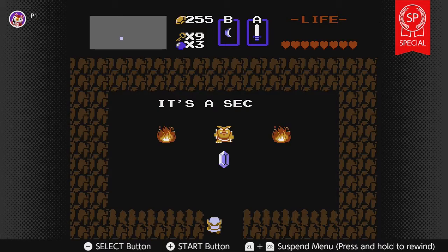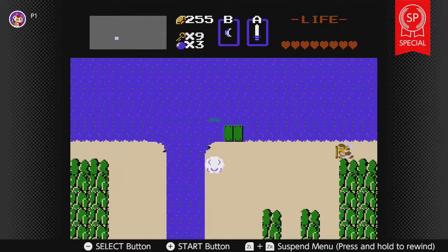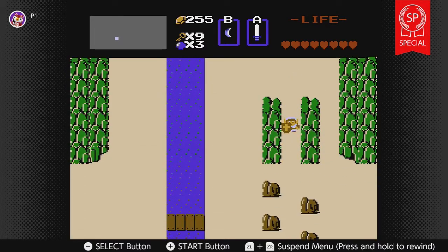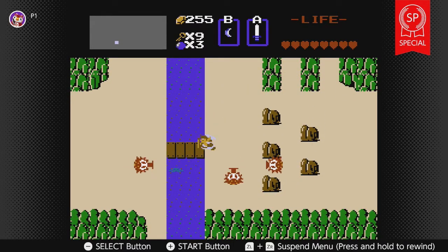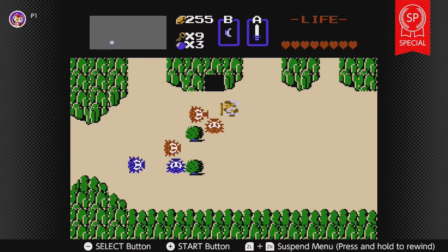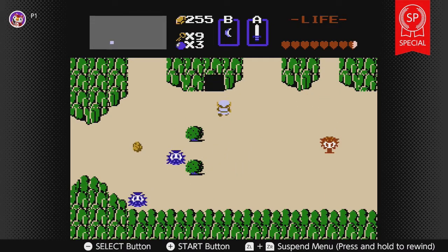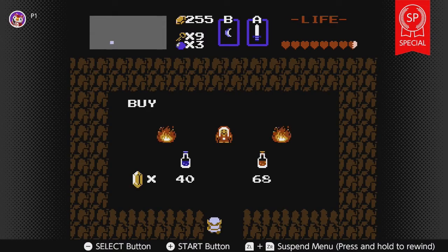Keep going left. It's a secret to everybody. I don't need the money. Now we can go down. I'm not buying anything — go across the bridge and then down. We were supposed to go left across the bridge. This is where we can buy more potions — help me remember that location if we need to.